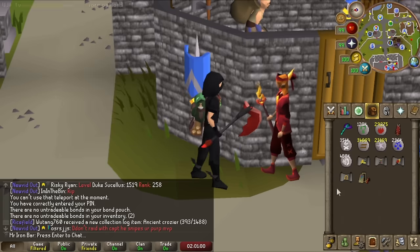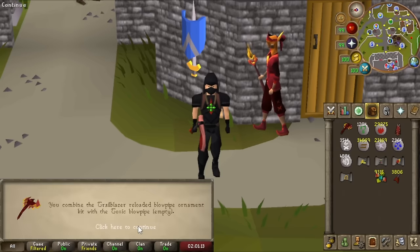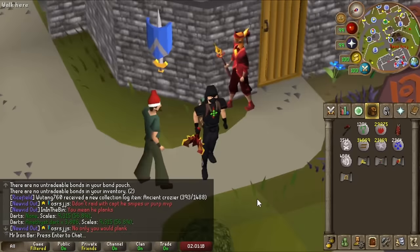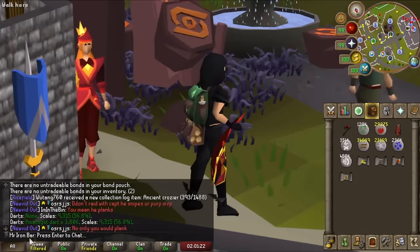First thing I want to show is the Blowpipe Kit — let's do it! This looks sick. I also have the Magma Mutagen so I can rock this for a bit — it's nice to have a changing look. It is beautiful.